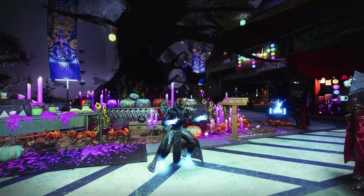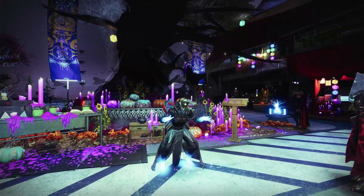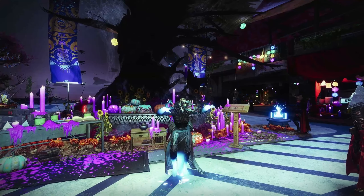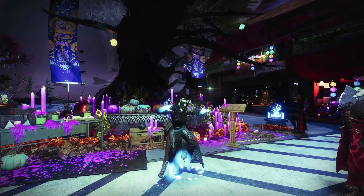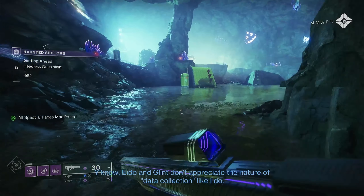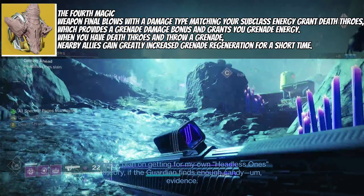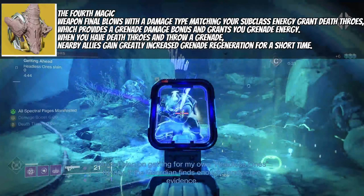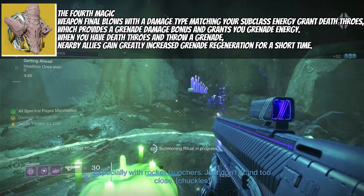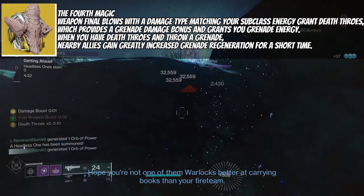This exotic adds a lot of damage to your grenades and a ton of utility not just to yourself but also your teammates. The Warlock exotic helmet Verity's Brow comes with the trait The Fourth Magic: weapon final blows with a damage type matching your subclass energy grant Death Throws, which provides a grenade damage bonus and grants you grenade energy. When you have Death Throws and throw a grenade, nearby allies gain greatly increased grenade regeneration for a short time.